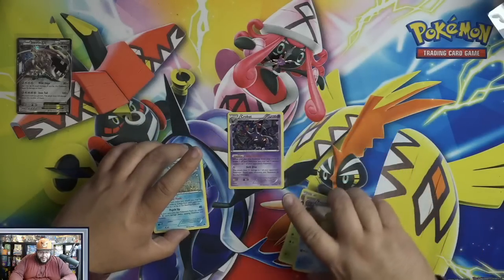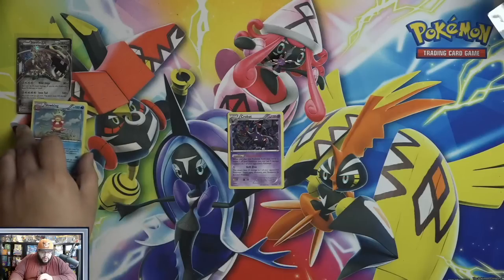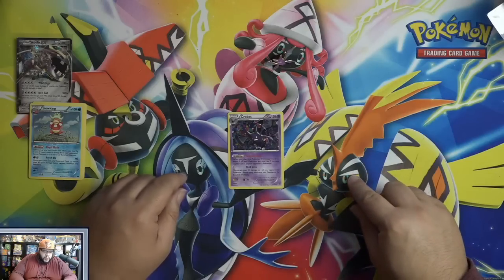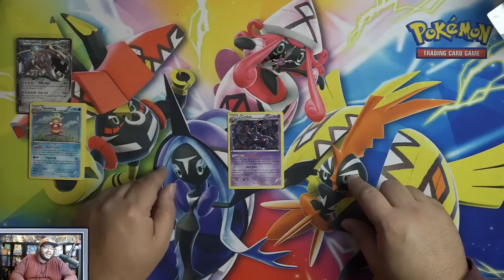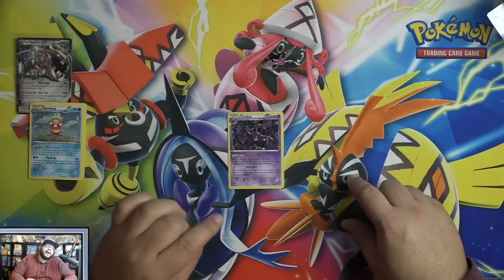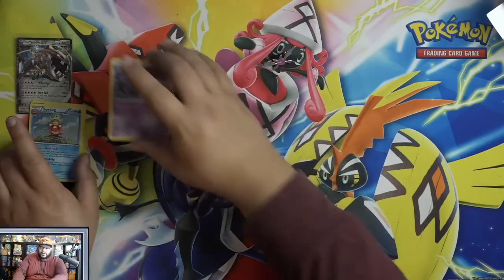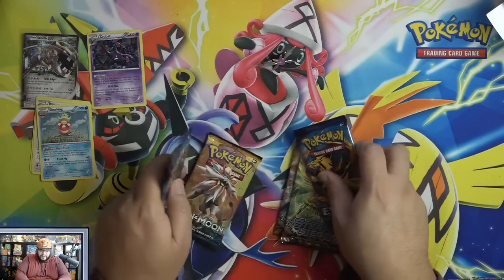I actually played Crobat Surprise Bite and I really liked it. His ability is pretty nice — it says when you play this Pokemon from your hand to evolve one of your Pokemon, you may put three damage counters on one of your opponent's Pokemon. Golbat has a similar one where you can put one or two damage counters. It's actually really legit.